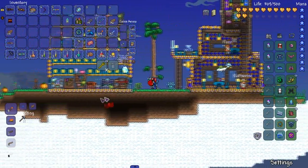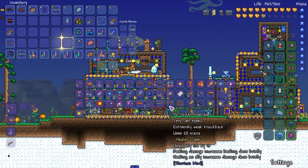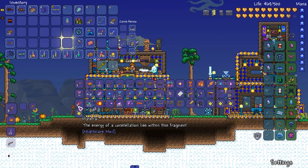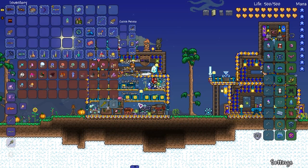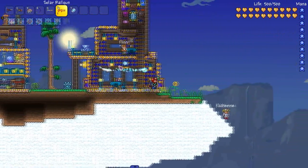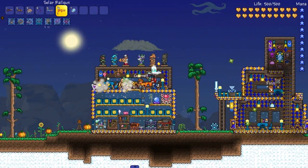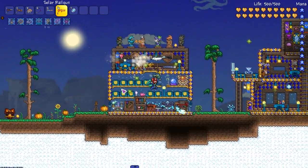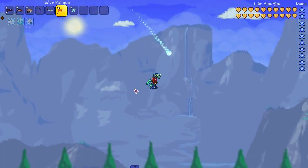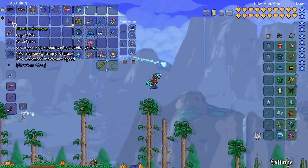Actually there's a weapon we can make — I'll just make it real quickly. Boom right there — Solar Rail Gun. We can make the post-Moon Lord boss weapon before fighting Moon Lord. Solar Rail Gun — let's craft this. Let's see what we're working with. That's all? This thing better hit hard as shit. Looks like it hits really hard and multiple times too. Where the hell is the Cultist?